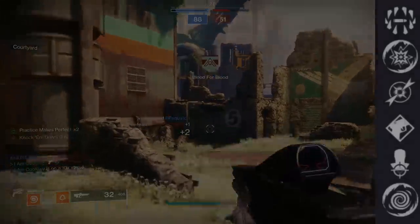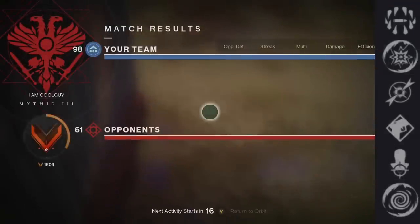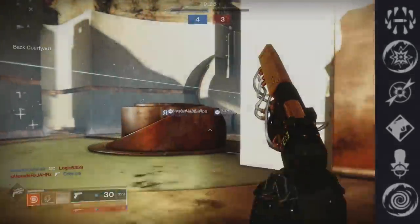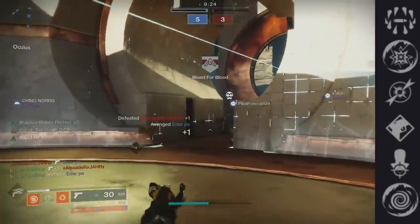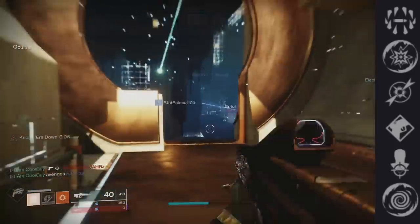Lastly, Shield Disorient — energy-matched shield explosions disorient nearby combatants. You have way more useful perks than this, and I wish it worked on breaking any shield, not just matched. That might be a little too much, but I value this really low on the list.